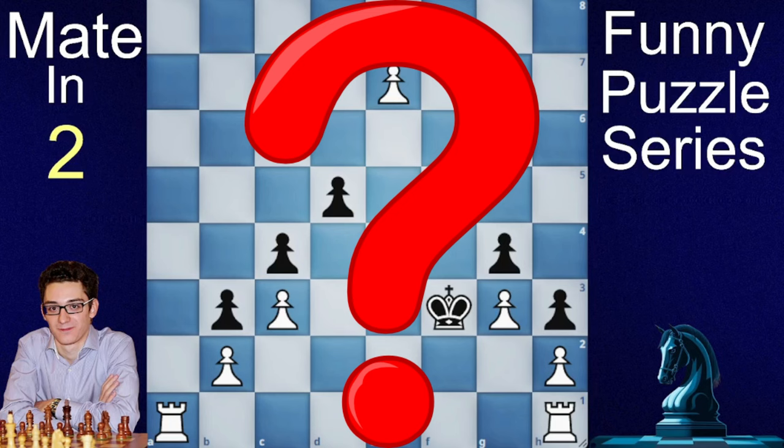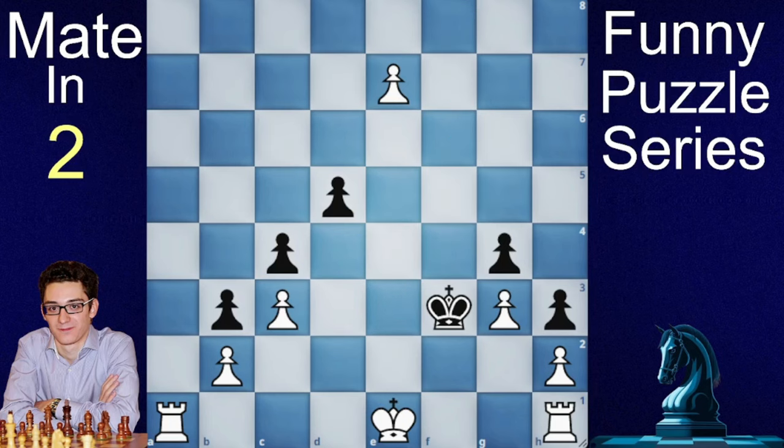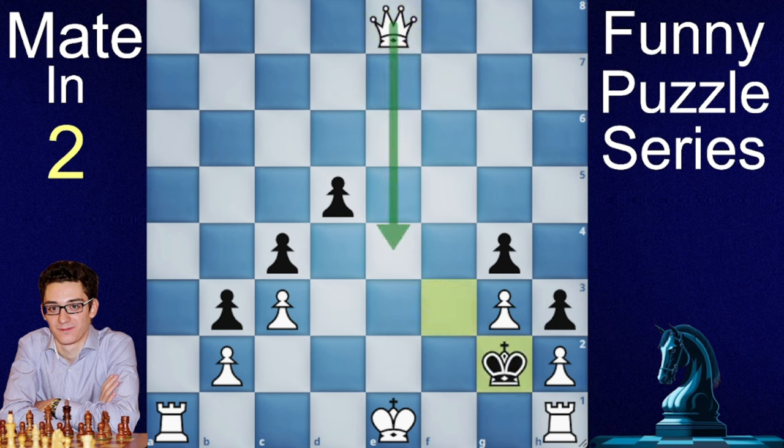So if anyone comes with a move — if you don't — let's try to solve it and see why this is even funny. Let's say if you bring e to queen here, black has only one move and that is king g2. And now if you try to deliver queen to e for checkmate, the problem is the pawns are going down and this pawn will take the queen.